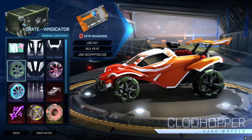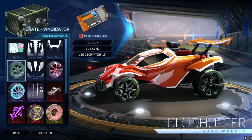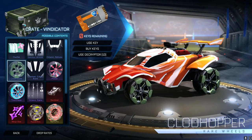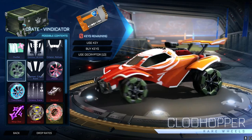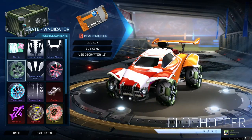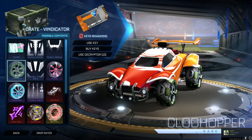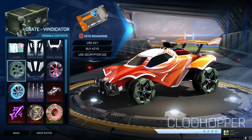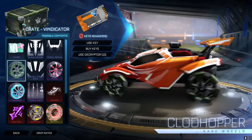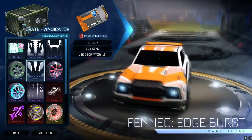We then have the first wheel — these are rare wheels called Clodhopper. As you can see, rare wheels right here. We've not had rare wheels for a while, have we? Maybe I'm being stupid, but I don't think we've had rare wheels for a while. Clodhopper wheels — I think these look kind of sweet for some rare wheels. I think you can make some okay car designs with that.